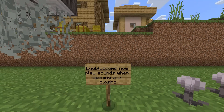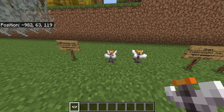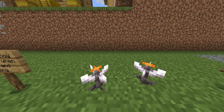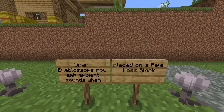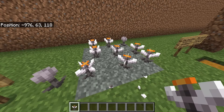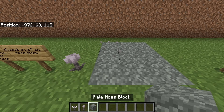We did get some good changes to the eye blossoms. Eye blossoms now play sounds when opening and closing. If I grab an open one, eventually when it closes, it will actually make some sound. Not only does it make some sound, it also has some really cool particle effects. Open eye blossoms now emit ambient sounds when placed on pale moss blocks. Apparently they're in harmony if they're on the pale moss block.